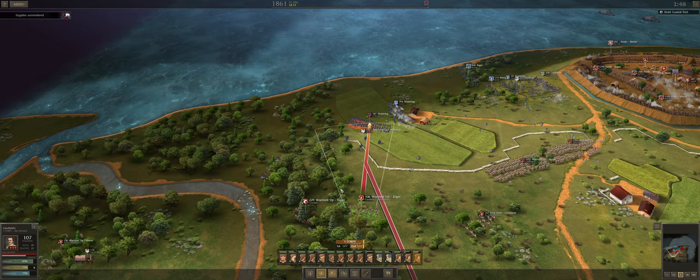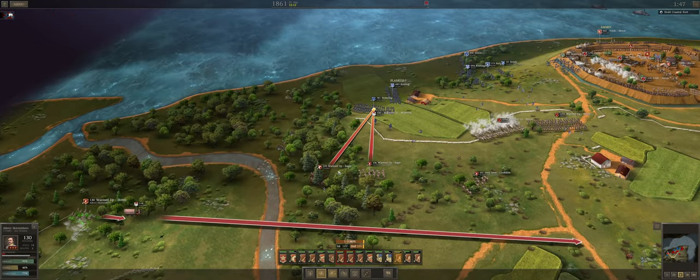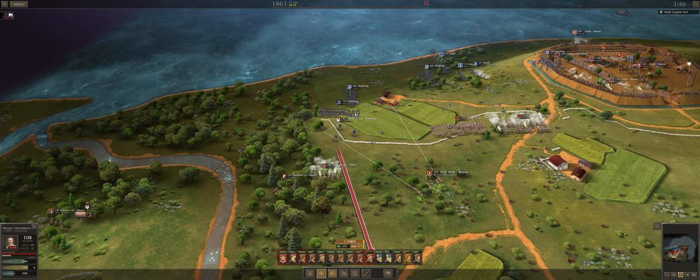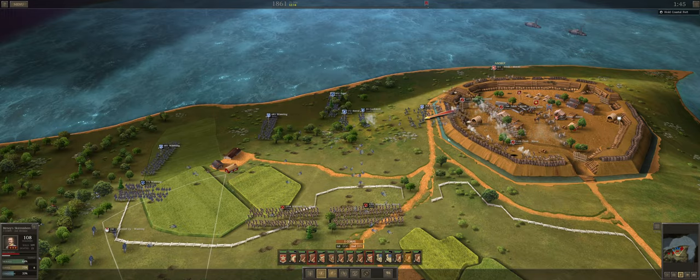I would like them not to get their artillery back, but that doesn't mean it'll happen. I would like Crocker not to take any terrible casualties here. Over here, Burnham is routing — so that's really good.